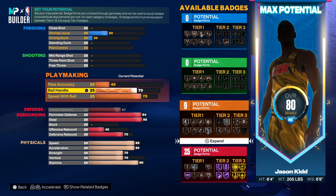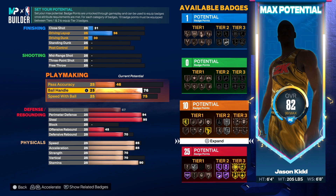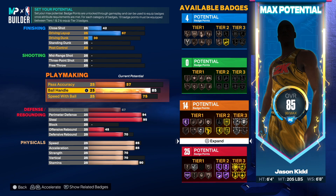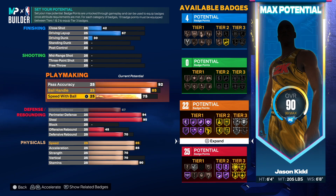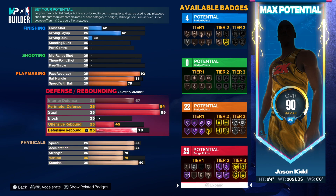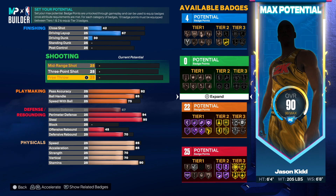Speed with the ball — just go 75. Shout out to Uncle Demi who mentioned that 75 is the sweet spot on speed with the ball, because going higher wastes attributes. Jason Kidd had a 94 speed with ball and 93 ball handling in-game, but we don't need to max those. Going at least 85 on ball handling so we can get gold quick first step. Pass accuracy sweet spot at 92.